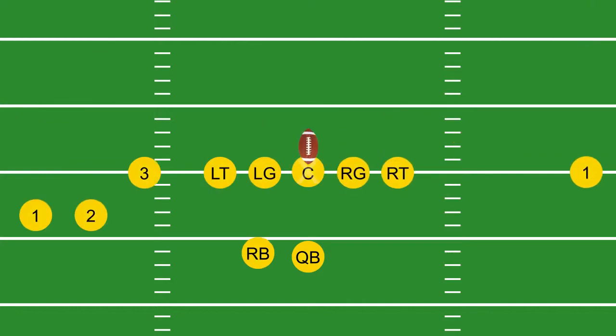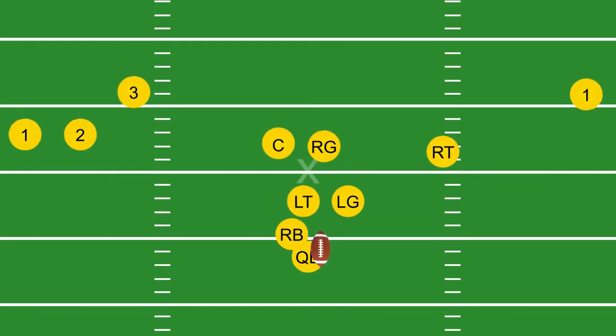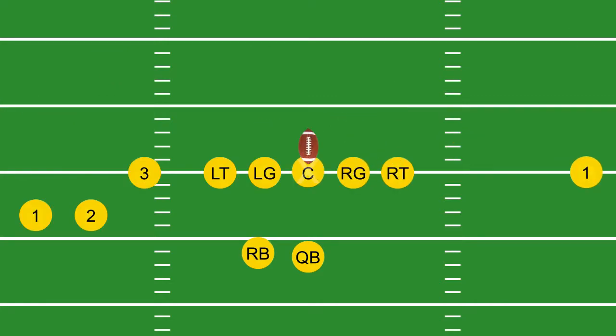Middle linebackers: if you read the pulling guard and tackle, get downhill through the A gaps fast. Engage the blockers, shed them, and get to the ball carrier. Strike confidently.